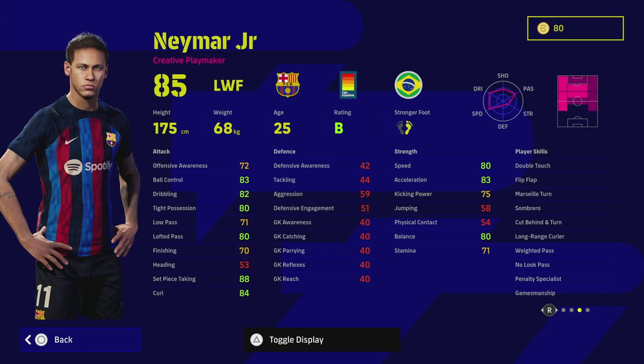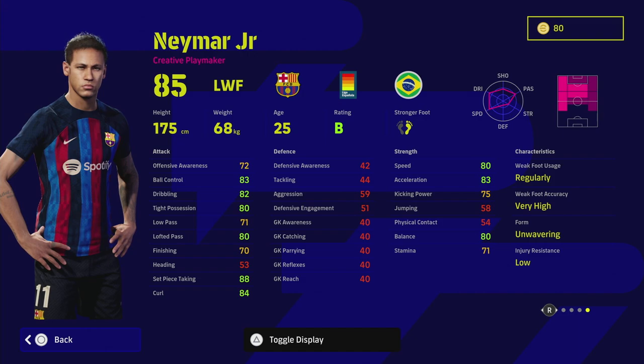He's going to be on B rating straight off the bat — you've got 80 or above in everything you could possibly want: balance, speed, acceleration, lofted pass, set piece taking, dribbling, ball control, tight possession. Low pass at 71 can be overcompensated for with one touch pass, which is all you really need with Neymar. With unwavering form and B rating, he's going to be in your starting eleven probably nine times out of ten — 90% of the time your star left winger.